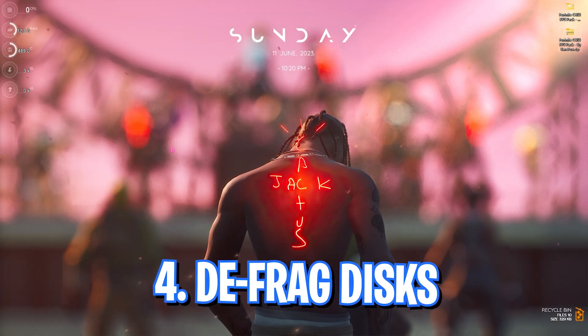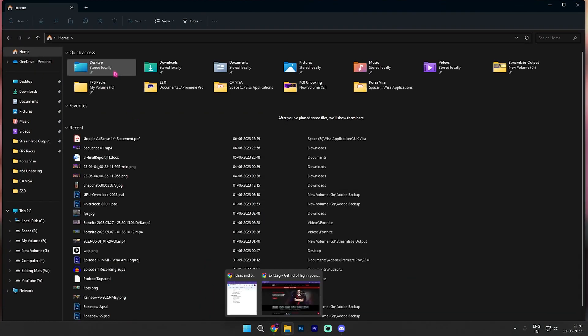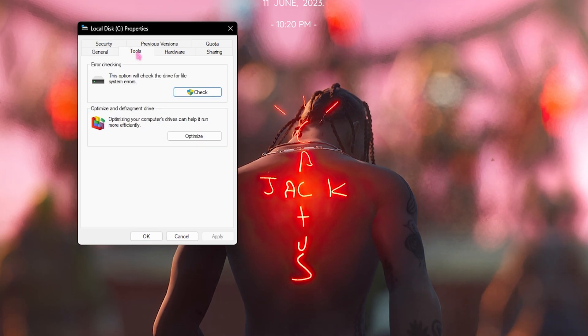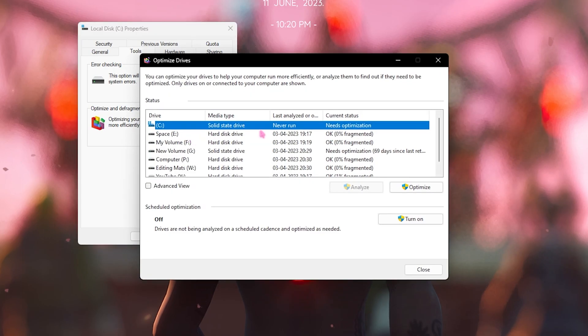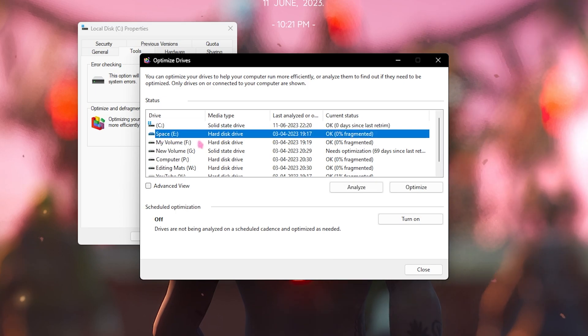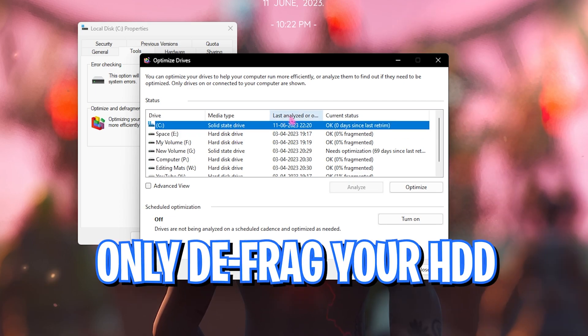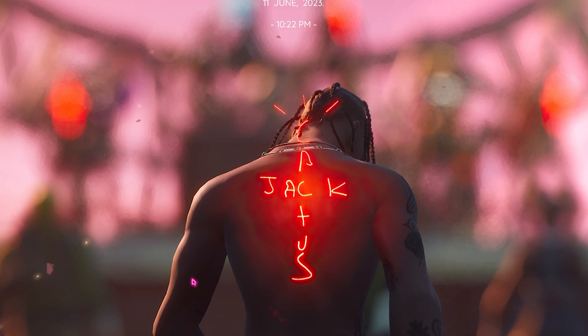Step number four is defragging your disk. Open File Manager, go to This PC, find Local Disk C, right-click, go to Show More Options, then Properties, and select the Tools section. Click Optimize and Defragment Drive, then click Optimize. Make sure your Local Disk C is a Hard Disk Drive — if it is a Solid State Drive, do not run this, as defragmenting an SSD may reduce its performance. Only defragment Hard Disk Drives.